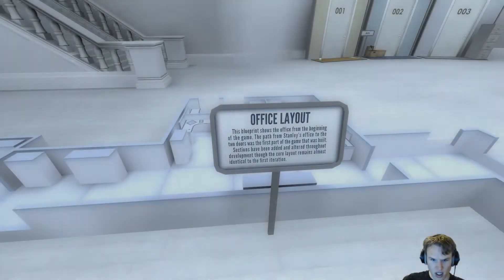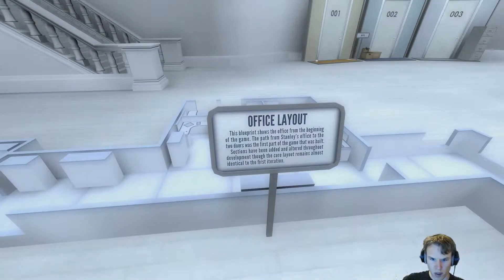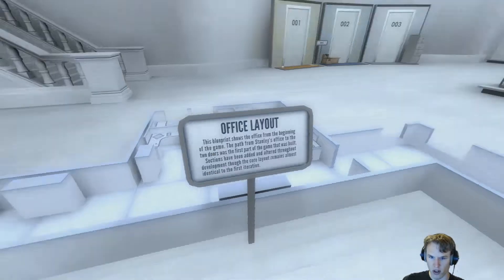Office layout. The blueprints show that the office from the beginning of the game — the path from Stanley's office to the two doors — was the first part of the game that was built. Sections have been added and altered throughout development, though the core layout remains almost identical to the first iteration.